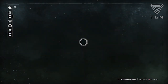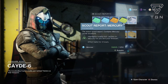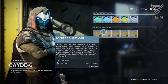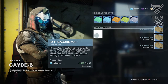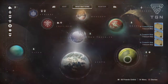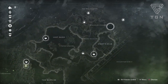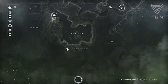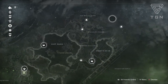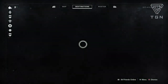At the Tower, first stop is Hawthorne for treasure maps. Since the Flashpoint is on Io, you can pick up the scout report for Io. If you don't have a ghost that highlights loot caches on Io, this will do it for you. Just a reminder: Io has a lot of caves and high areas, so if you can't find a chest it's probably above or below you. There are five treasure map locations this week.